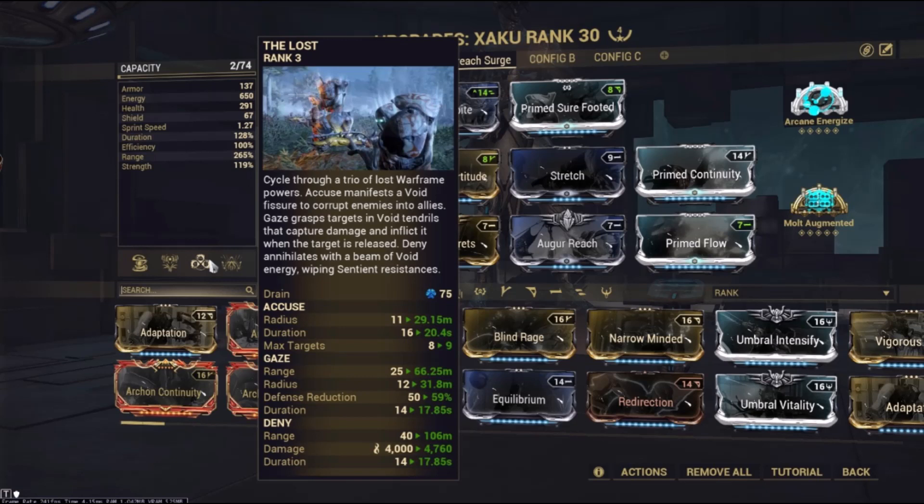A quick pause here to mention that I am stupid. I found out after I recorded this video that you could simply take off Transient Fortitude and replace it with Umbral Intensify and gain 28% duration at the cost of 11% strength with this main build. It's basically just free duration, as the strength doesn't matter — you'll still have over 200% strength.